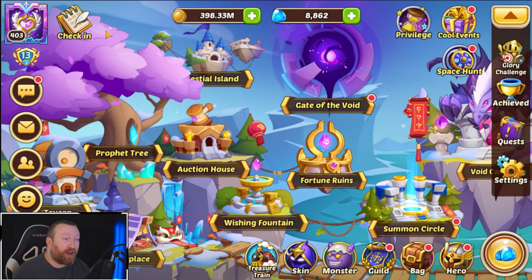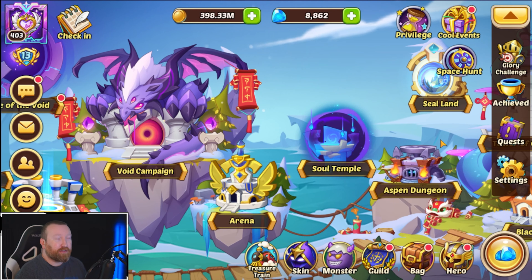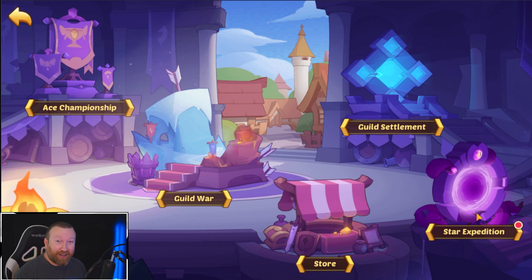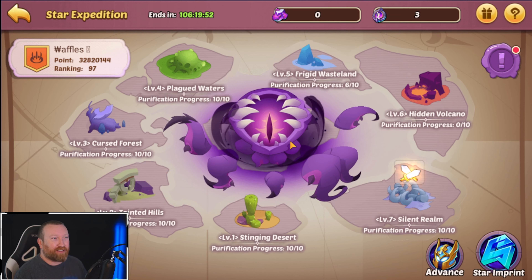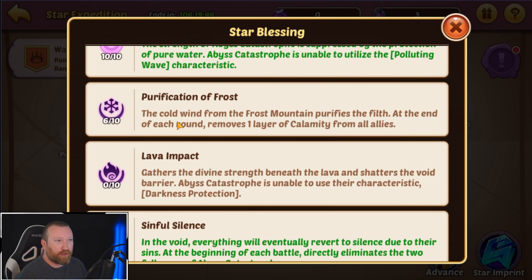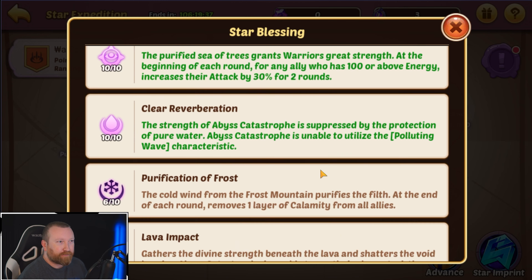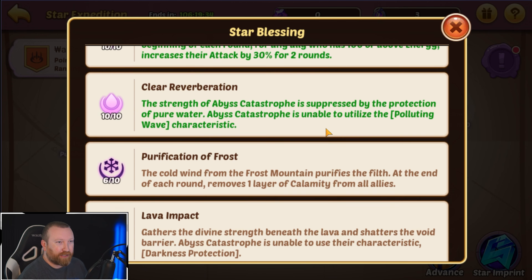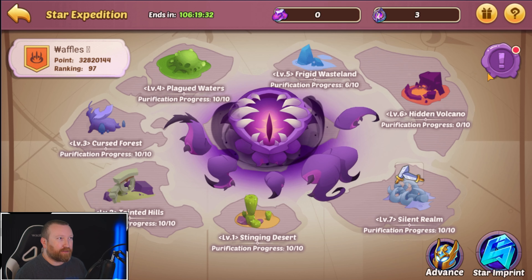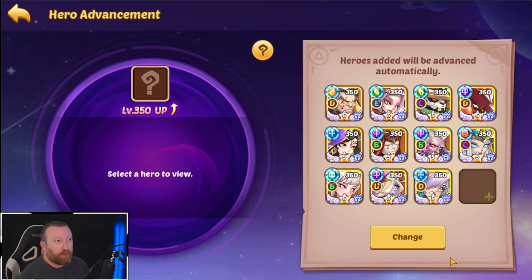What's up guys, Barry here back with some more Idle Heroes. Today we have the second day of Star Expedition. We have the boss that we need to at least do one hit on. In reality we probably should wait, but I'm not going to be around until later. At the end of each round we use one layer calamity — that's fine. These two are not as important but we need to use up our attempts; we need to do two of them today.